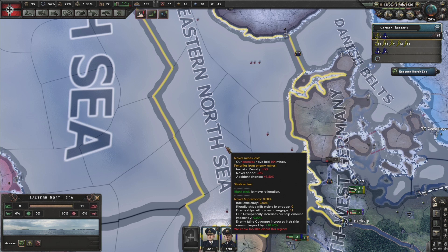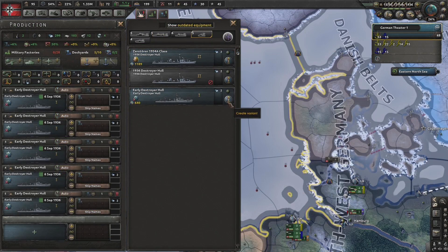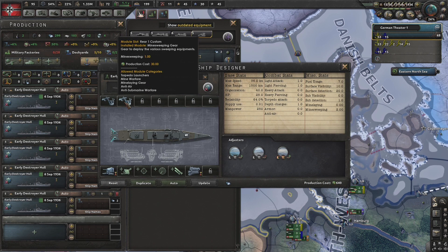Germany's options to counter naval mines are to either not use the sea zone that contains the mines, or to minesweep them. Mine sweeping is unlocked by the same tech that allows you to use mines, and Germany is able to sweep the mines because they have destroyers that are equipped with the mine sweeping gear.